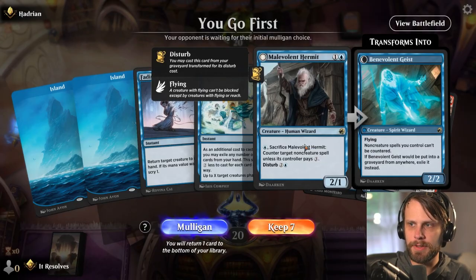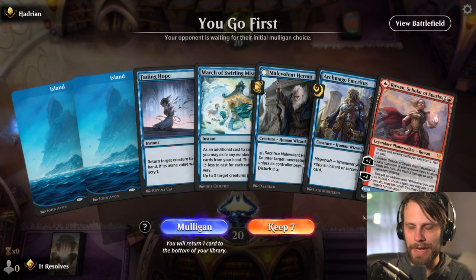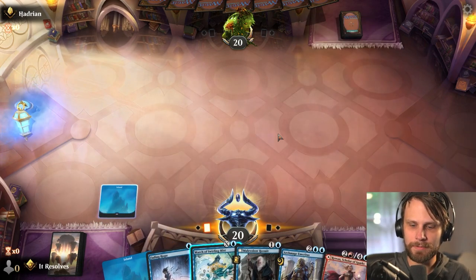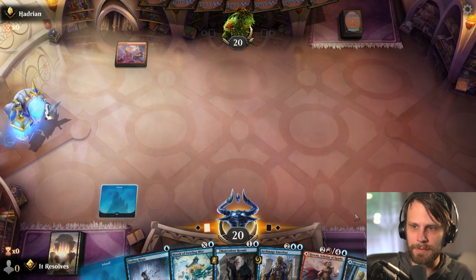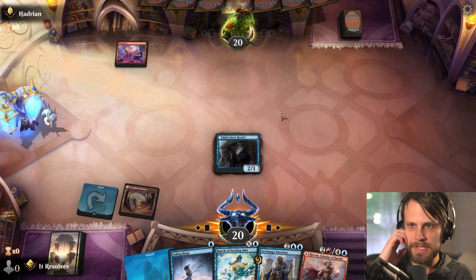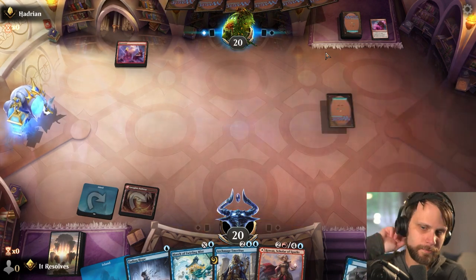Here we are for game number one. This is an interesting hand — we have no red mana but the Fading Hope gives us some options, and Malevolent Hermit is nice as well. We just need red mana and this hand becomes really perfectly fine. No turn-one play from the opponent, and there is the red mana — that's all we needed. Let's go ahead and throw the Hermit out there. Chances are it gets burned out, but either way it's going to eat a removal spell, so that works.